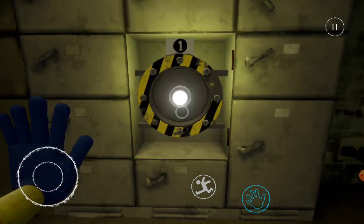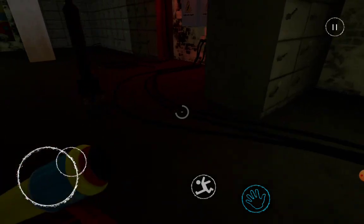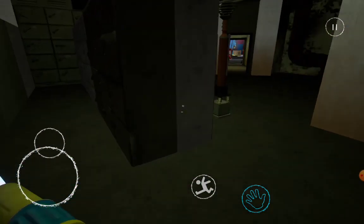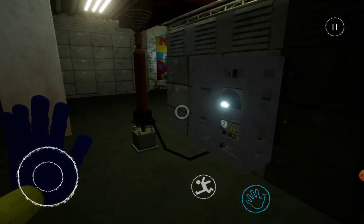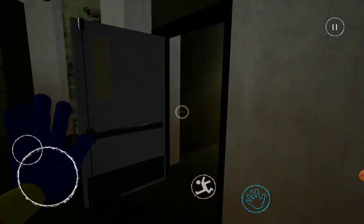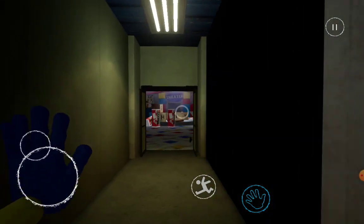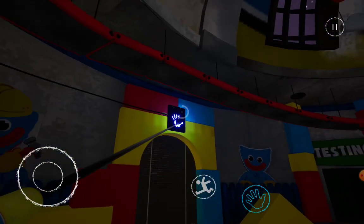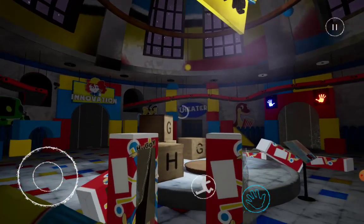The yellow hand is from chapter three, the green hand is from chapter two — and I have chapter two like I told you in the last video. If you remember, the game is coded to make Huggy disappear, but after the power is fixed you go in here.